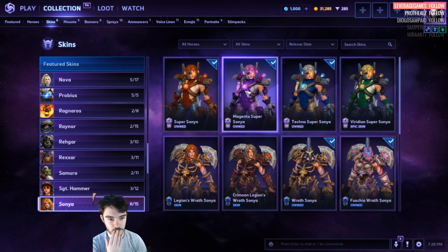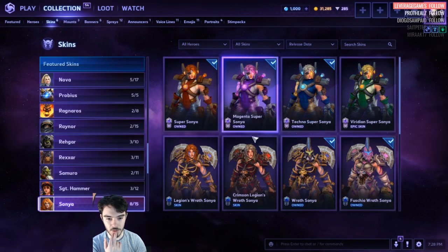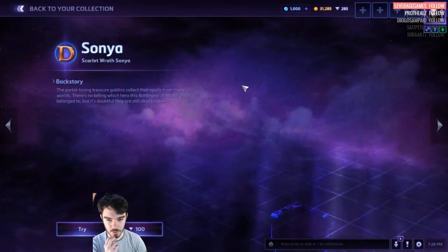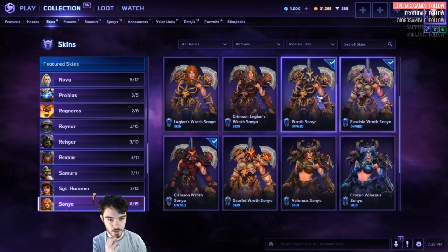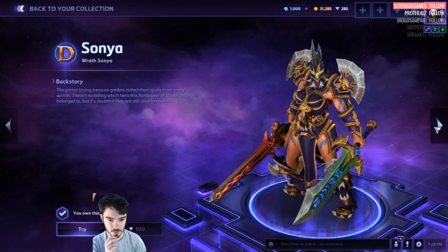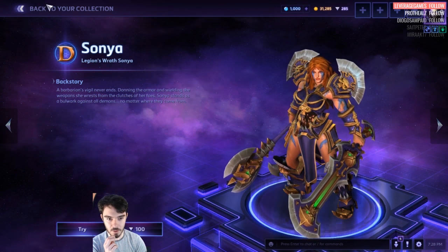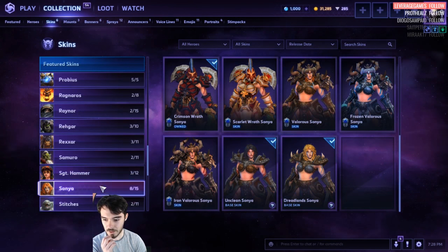Sonya. Super Sonya — we got Viridian Super Sonya, this is new. We've got the old green one. This is new as well — Scarlet Wrath Sonya. We got the old Wrath Sonya, and now we've got Crimson Legion's Wrath Sonya without a helmet, with different weapons. That's kind of awesome — a neat little change. The Master Skins and Base Skins.